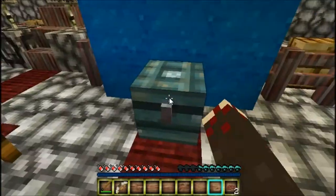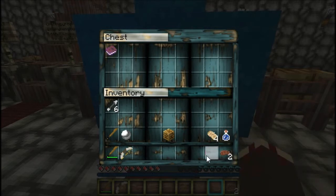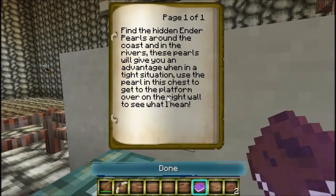I don't know what update this is supposed to be for, to be fair. Explore - there are many secrets and hidden structures throughout and on this island. Try and find them all. The large ones will contain a gold bar - 16 to be exact, find all 16. Find the hidden ender pearls around the coast and in the rivers. These pearls will give you an advantage when in a tight situation.